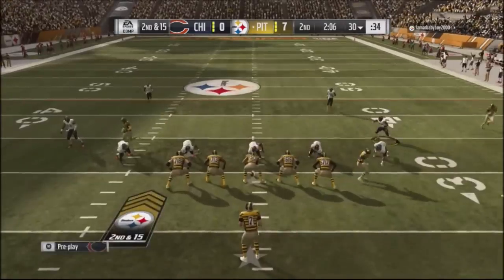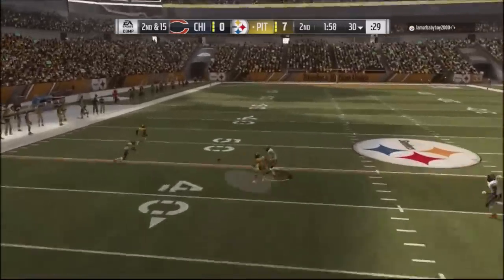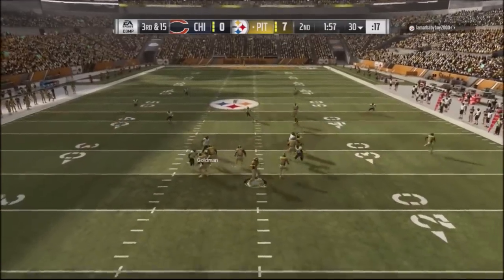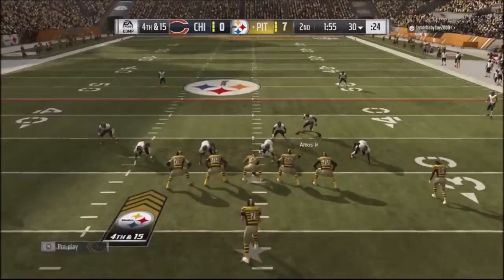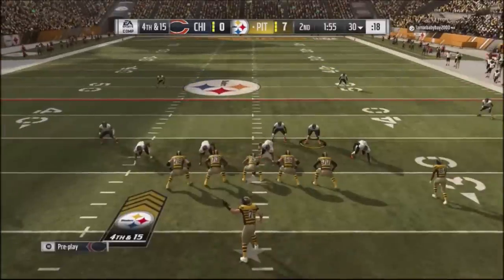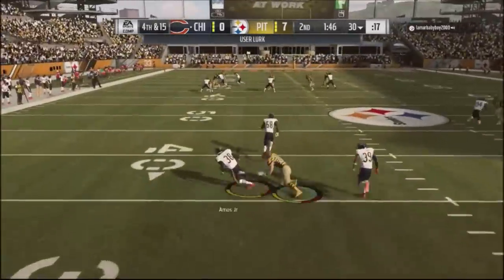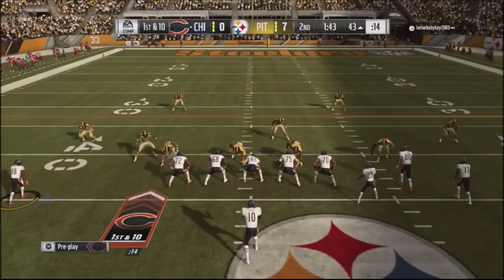Staying in the Cover 2 shell, I base the line and get my defender over the middle. Pressure comes in and he actually misfires because of it. Third and 15, back into nickel Cover 9 to protect the sticks — he hits a wheel route but my guy smacks him down. Fourth and 15 with protect-the-sticks coverage, he chucks the ball up and I get a nice user pick with my defender, taking it down to the 42 yard line.